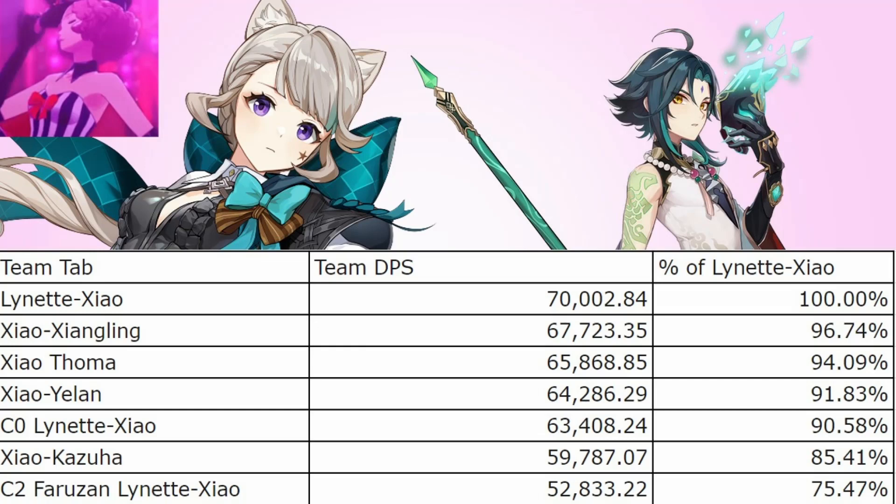We can also see that Lynette is ahead of Thoma, which is usually Xiao's highest DPS shield option. So you do get pretty well rewarded if you can play Xiao without a shield and use Lynette instead.